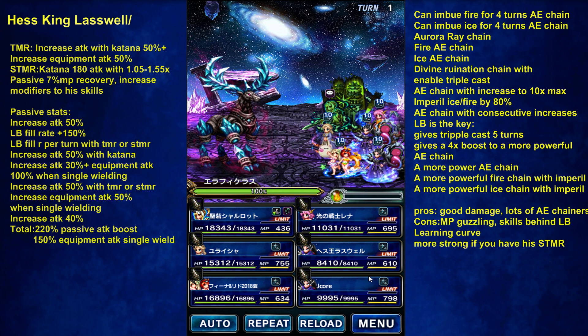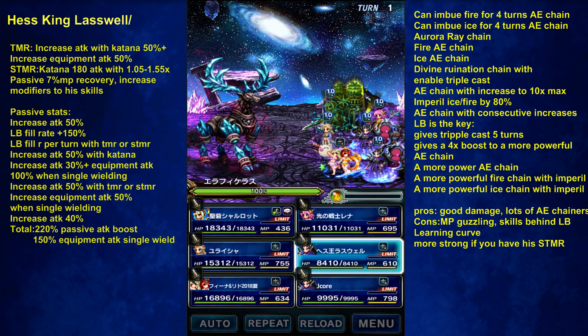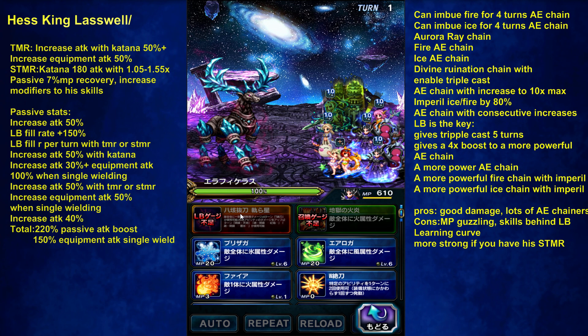Just looking at his passive stats, a lot of increased attack — increases when you equip with a katana. LB fill rate 4 per turn, which is very nice because his powerful skills are locked behind his LB, so we're going to need his LB quite a bit. And 150% passive LB fill rate — that's nice to have.